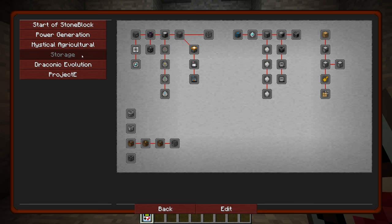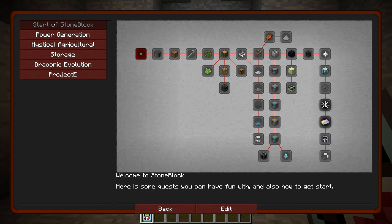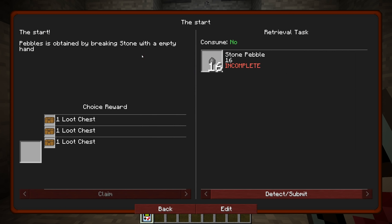So power generation — nothing's really locked out. This is just showing us the different things we're going to be able to take. We've got Applied Energistics and Refined Storage, it looks like. Storage drawers. Draconic Evolution with the standard quests. And Project E — that'll be interesting, get some Project E all up in here.